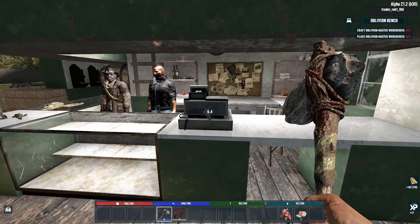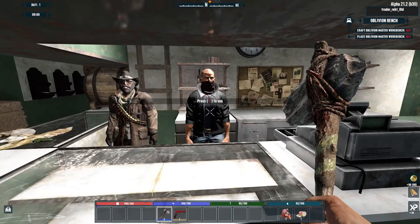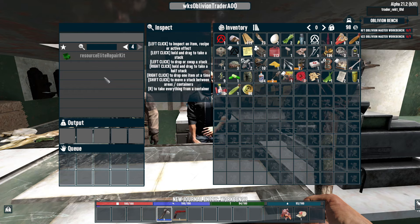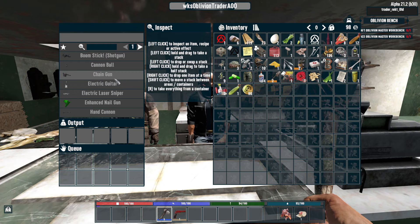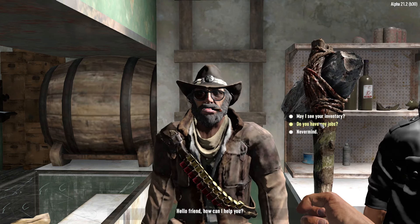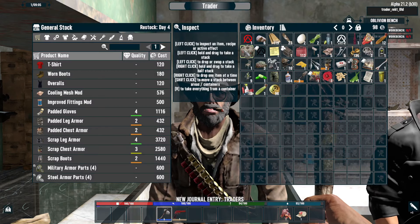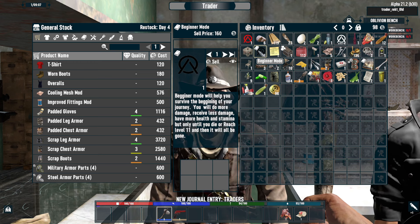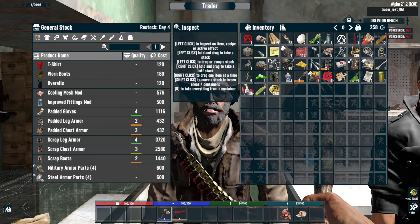We can search here and there are two traders. This guy is the oblivion trader — he's a gun trader — but we can't do business with him yet because we don't have much money. Then there's regular Trader Joel. I'll sell him the beginner mode buff — take it from us, please.